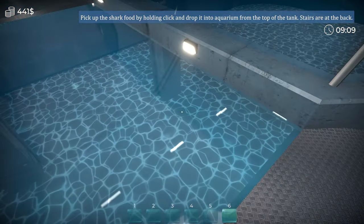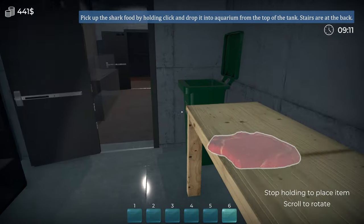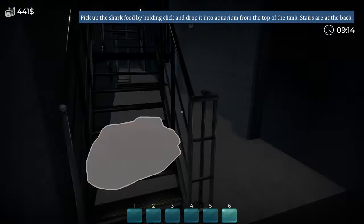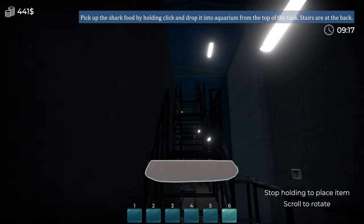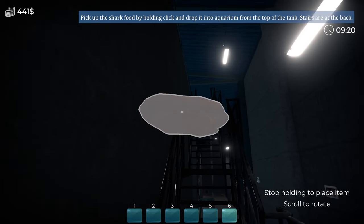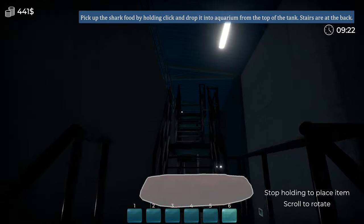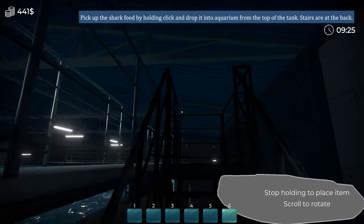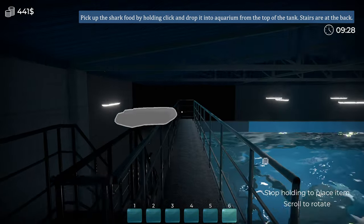Pick up the shark food by holding it and drop it into the aquarium at the top of the tank. There it is. Well this is going to be a bit of an ordeal, isn't it? So the automatic feeders that we've - sorry about that. Epilepsy warning - strobing. I can't do anything about that.